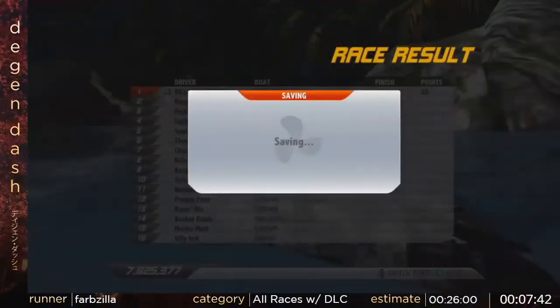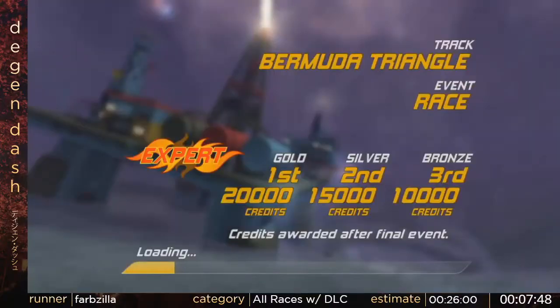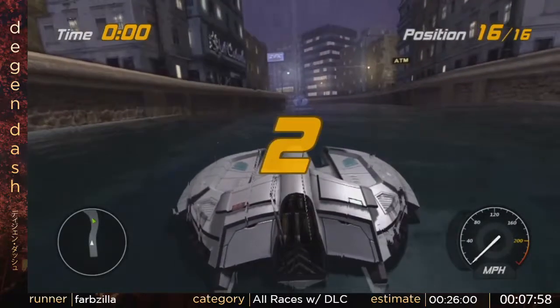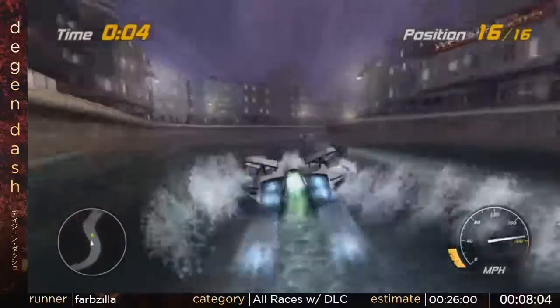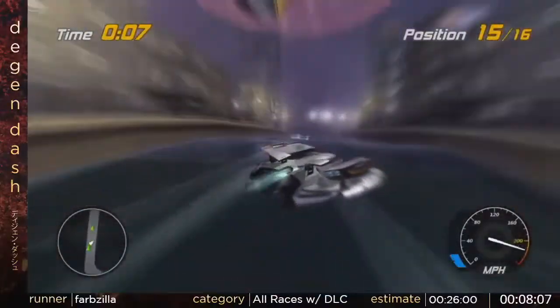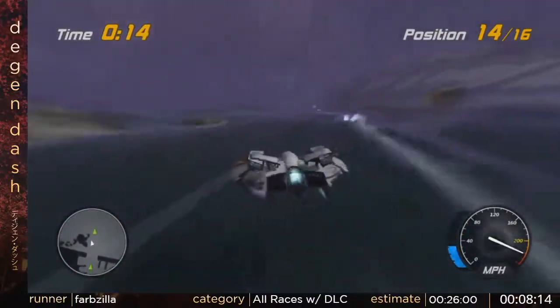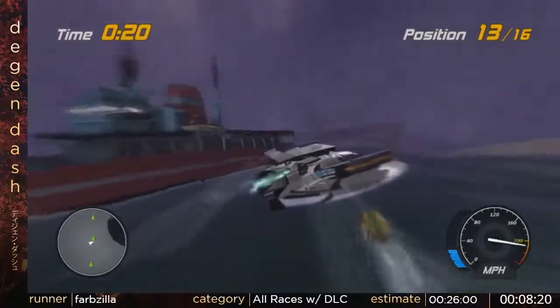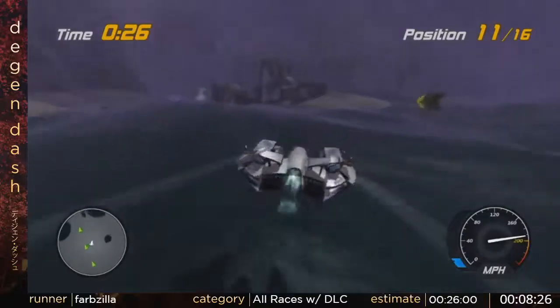There are some glitches that you can do on like four or five of the tracks. Two of them are reset glitches where if you crash in a race you're able to reset your boat, using that button to do it. Some of the other ones are out-of-bounds glitches. For right now I'm really the only one running this, and the reason I don't do any of the glitches is because there's not a separate category for it. So if I have to choose between a glitchless run and a glitched run, I'm going to go glitchless because I want to push myself in that manner.